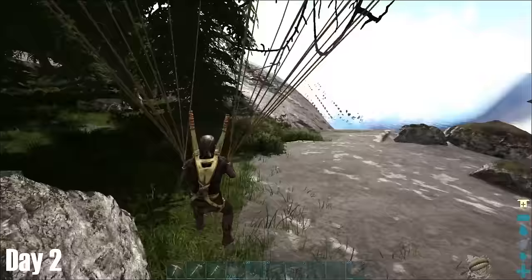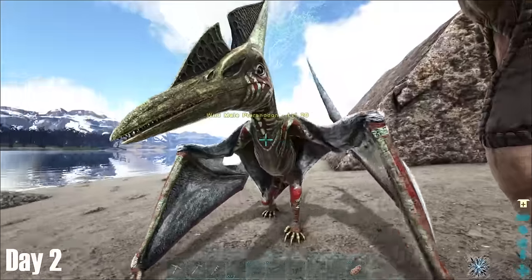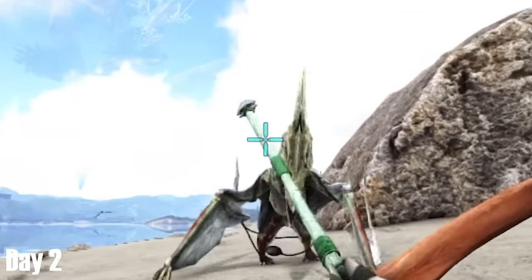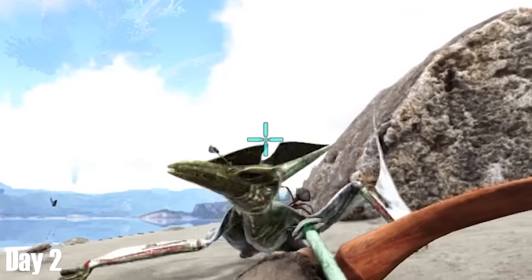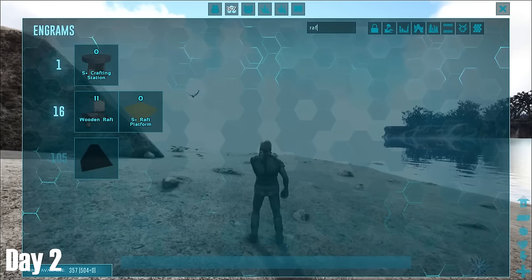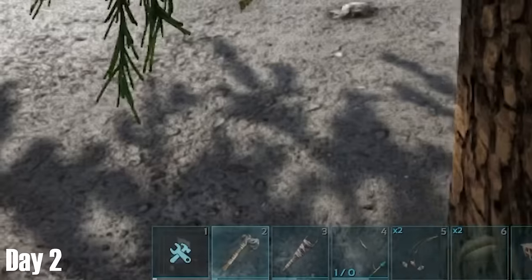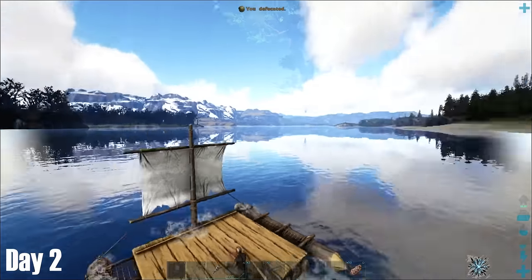After eventually landing from my long flight, I did indeed return to the beaches, where I found this level 20 Triceratops. Using the generous gift of the dead loot bag, I managed to chunk him out with one perfect arrow to the head. With the Triceratops now taming, I set my sights on a raft so I could explore the map a bit more. With the raft made and the Triceratops tamed, we set sail.